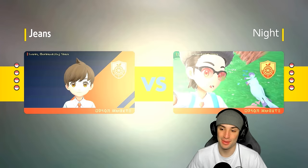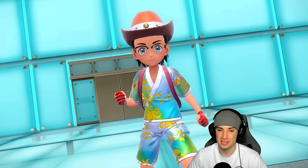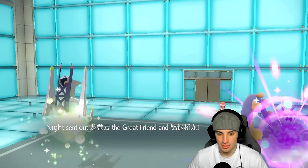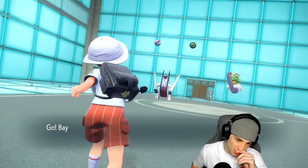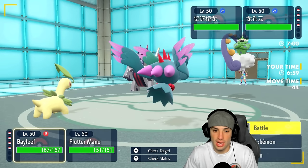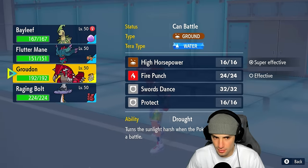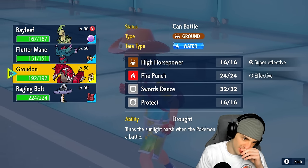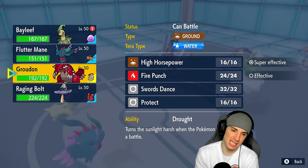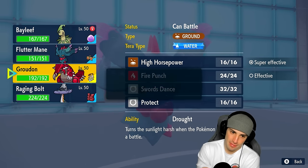Leading Bayleef should be fun — I'd love to just set up Leech Seeds. Bayleef can be a little problem for people, especially with Leech Seeds up and Body Slams going out for paralyzes. They end up leading Archaludon and... we're not leading into a great matchup immediately. They could set up Rain Dance. I'm going to go for a Leech Seed right into that slot. Honestly I might just hard swap into Groudon because Electro Shot could be flying here.